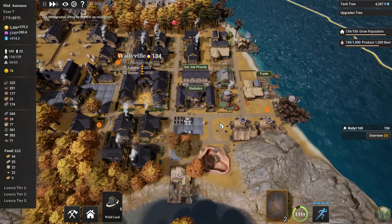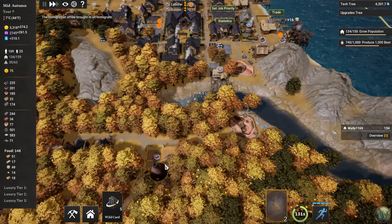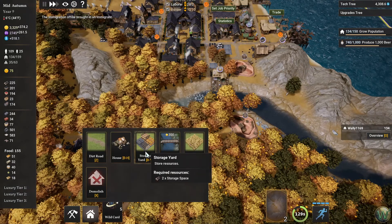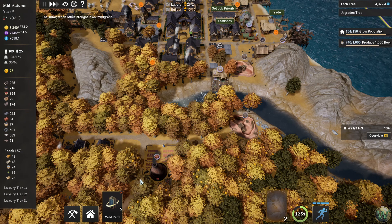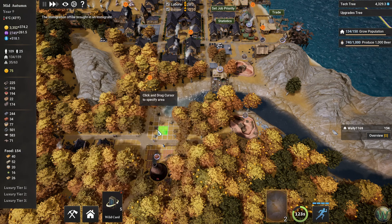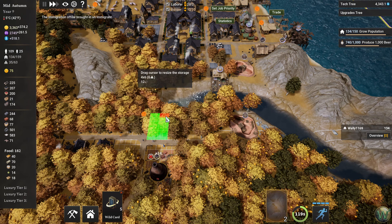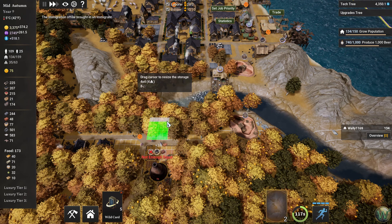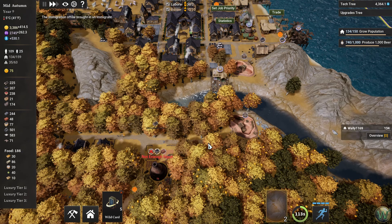It seemed louder earlier but now it seems more stable — I don't know what changed. We have clay, so I should put some stockpile storage in here as well, at least a little bit. Maybe not right there — maybe I'll do it on the other side of the road in this area. We'll just do four blocks right there, and then I can prioritize this so it gets done soon.